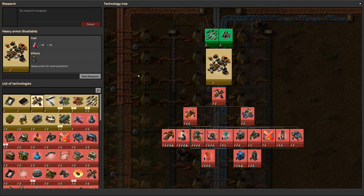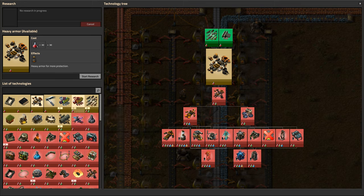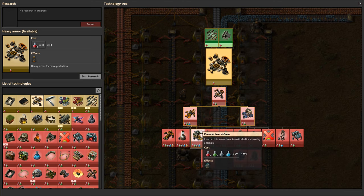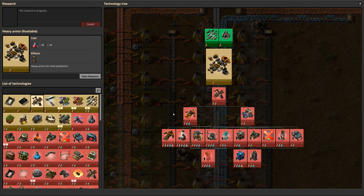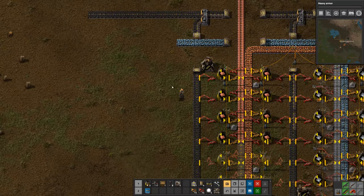So what we want to do next is the heavy armor. We notice with the green science we've now unlocked a bunch of other stuff including a few what I call safe researches — like this inventory one. Landfill is fairly safe to do. And of course we've got the damage and shooting speed upgrades. We should really do those next because we're going to have to go searching for oil, basically. And we'll build heavy armor — that gives us a reason to have steel up and going.